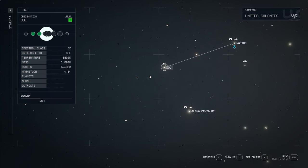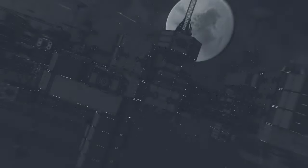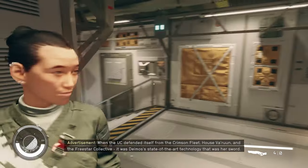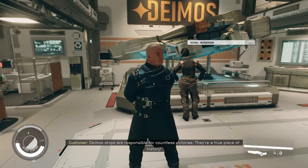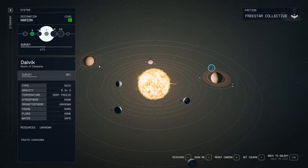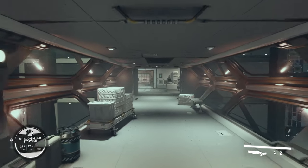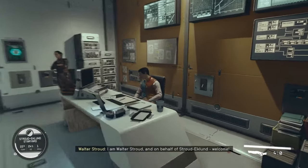Deimos is on the Deimos Space Station, which is orbiting Deimos, the moon of Mars. You'll need to go on the space station and speak to the NPC there to be able to access all of the different habs. For Stroud-Eklund, you need to go to the space station on the moon of Dalvik, go on board, and speak to the NPC there.